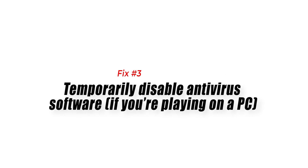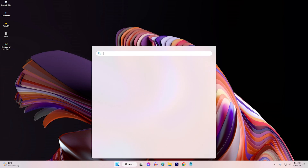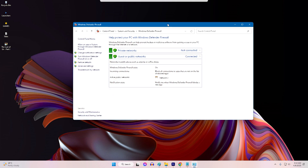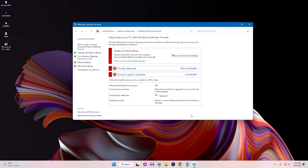Fix 3: Temporarily disable antivirus software if you're playing on a PC. Antivirus software can sometimes interfere with online game connections. Temporarily disable your antivirus software or add FIFA 23 as an exception in the antivirus settings. This can help ensure that the game has unrestricted access to the internet.